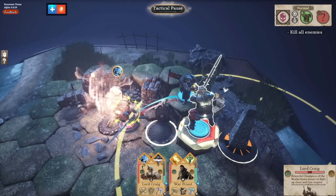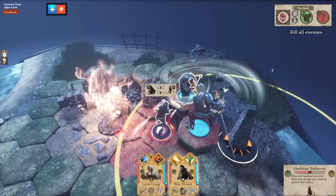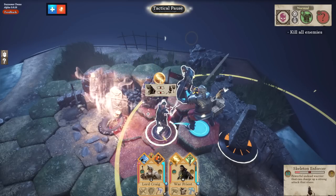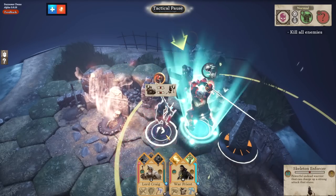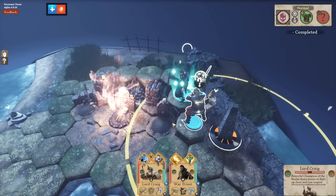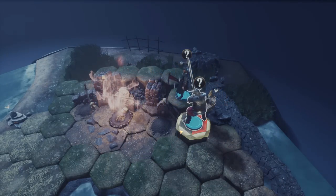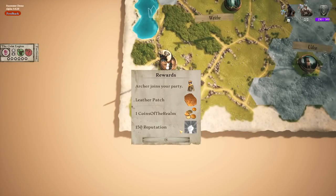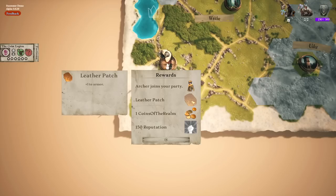Canceling his ability before he does whatever he's about to do. You get a little spell effect for the extra holy damage. Zap his ass — there we go. Execute him. I think the Warpriest may be my guy. I wish he had a big Crusader Kettlehelm with a cross across the eyes, but you know. We got a free archer — nice, I'll take that. We also got a leather patch giving plus one armor, coins of the realm, 150 reputation, and now we can have three guys.